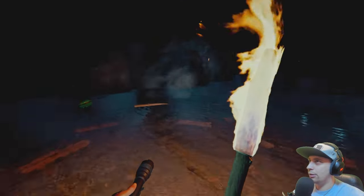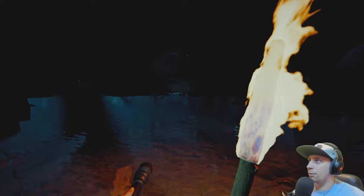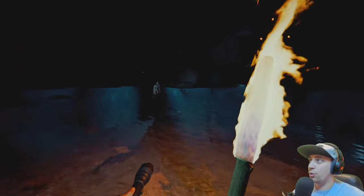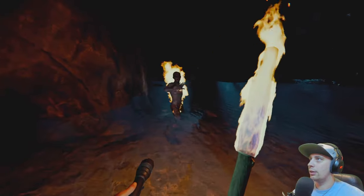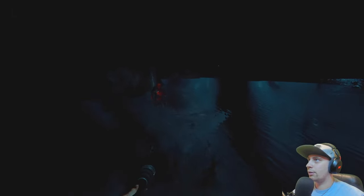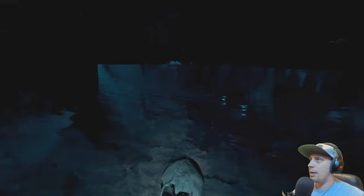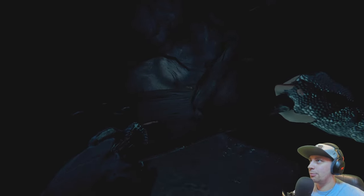Now I know that there are cannibals down here. I don't think there's mutants down here though, but there are cannibals. There's a cannibal right there — what up, sir. I can just stab them as they jump. It's a little bit harder because it puts the freaking flashlight sideways for whatever reason — I did not know that did that. There's supposed to be two more cannibals down here somewhere, and some babies.